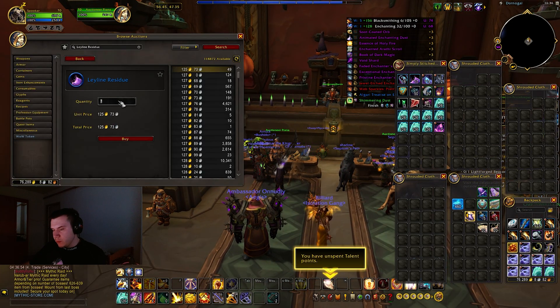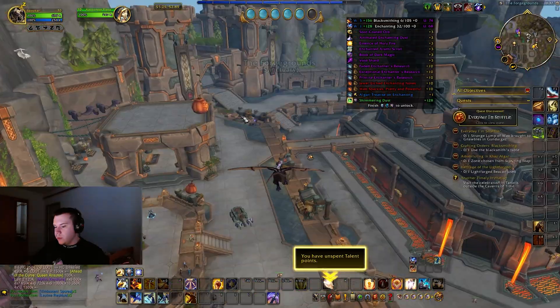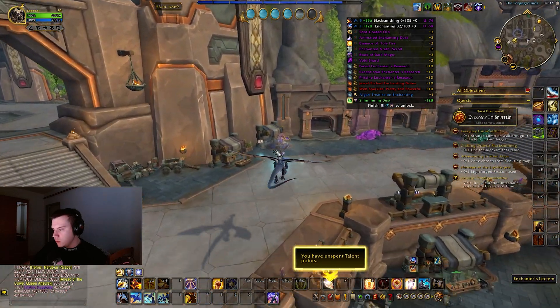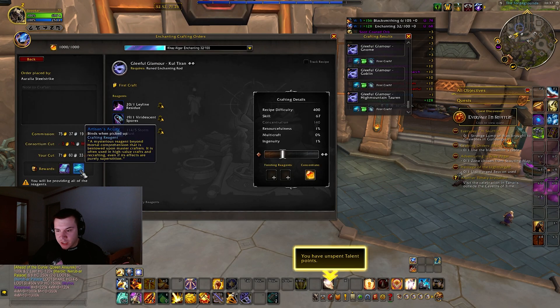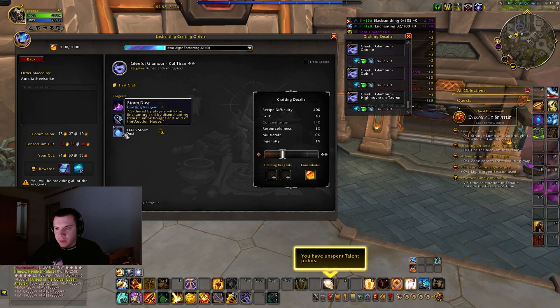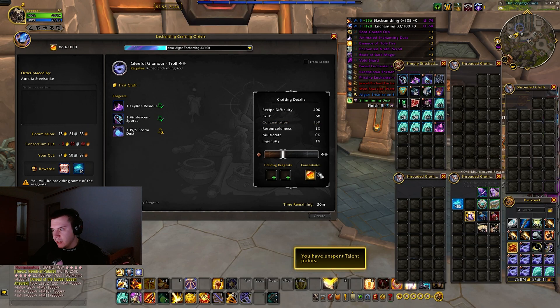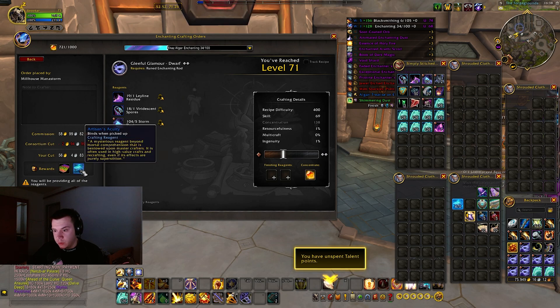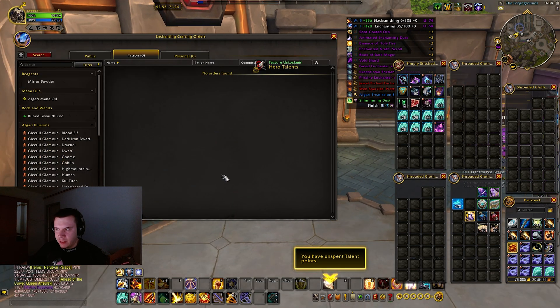If I go ahead and get Ley Line Residue — I'll need three more additionally — and three more Viridescent Spores, then get on my horse and go to the enchanting table. I have enough skill to craft these for people's crafting orders. You have these three items and then 10 Artisan Acuity for free. You do have to use Concentration which is a little bit costly, or you could invest a little more and buy higher quality Storm Dust. But I'll use my Concentration, so this gives 10 Artisan Acuity, and another one is 10 Artisan Acuity again.